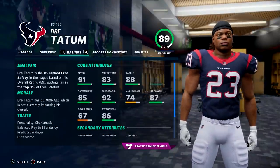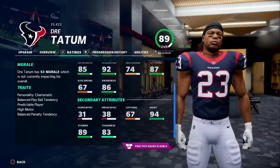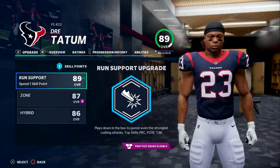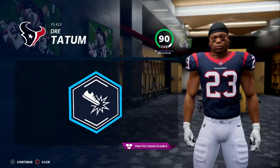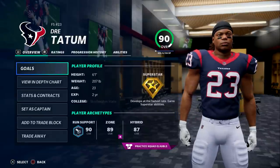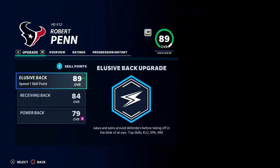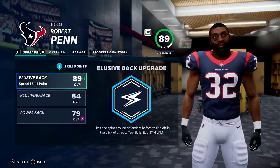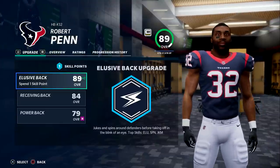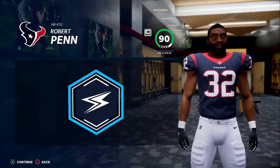Dre Tatum — I am not surprised that he's effective as this dime linebacker, but I didn't think he'd become a star the way he has. He's a lot of fun. Let's go with a run support upgrade here. 90 overall, Dre Tatum. Speed going up. He's starting to become a bit more like Jamari Akinjide every episode — from my Broncos franchise, my Kalispell Dynasty on my main channel. Basically imagine Isaiah Simmons' ceiling.